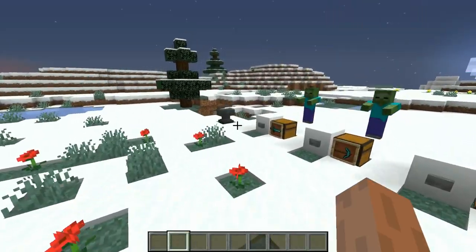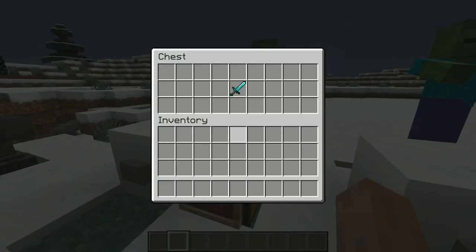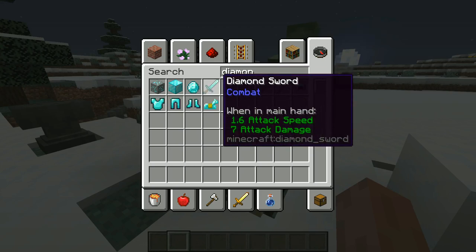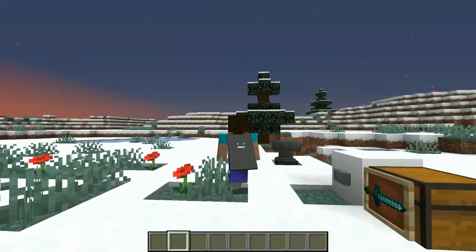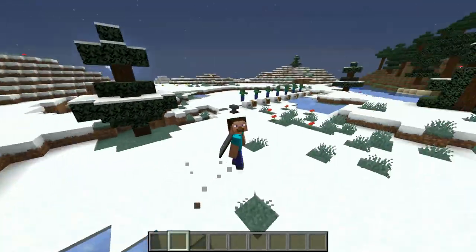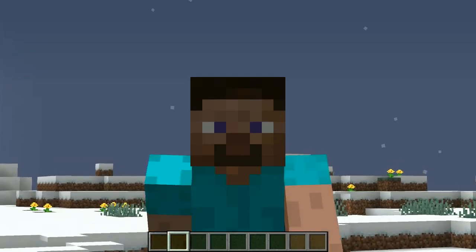As of the 1.9 combat update — the infamous one, y'all know which one I'm talking about — many weapons have been given something called attack speed. If I pull out a diamond sword, you can see the attack speed is 1.6. Some weapons have 1.2 or 1.0 attack speed, and some weapons have a much faster hit time than others, making some weapons irrelevant. Damage per second is how much damage an optimal weapon will do per second, assuming we hit perfectly on the attack cooldown.